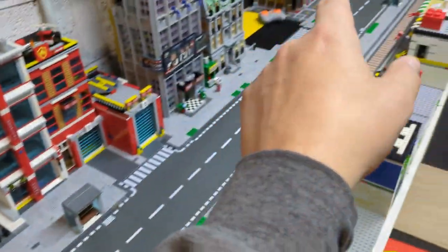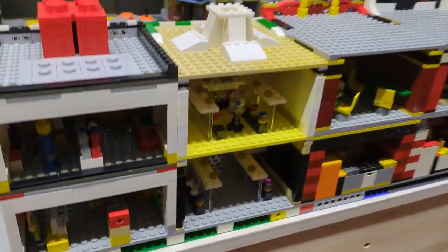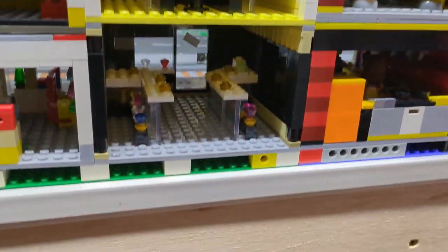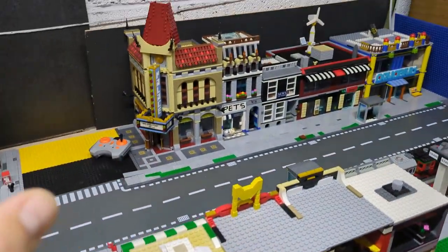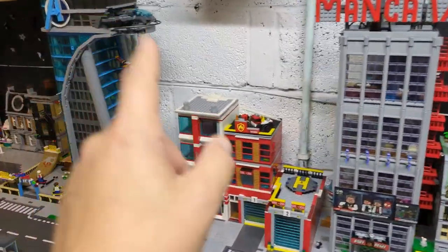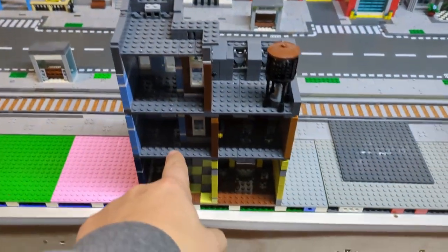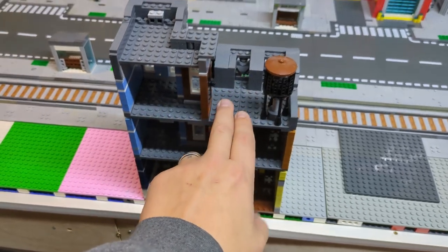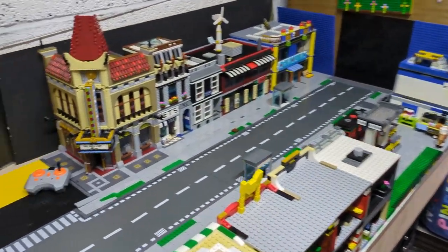I need to get some more straight road plates and build something there. The jewelry shop — if you haven't seen my short — has now got interior, so that is looking absolutely beautiful. I've still got to do the interior for the hospital, that hotel, and that hotel, but other than that everything else now has interior.